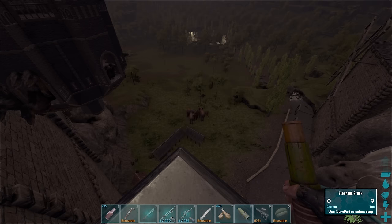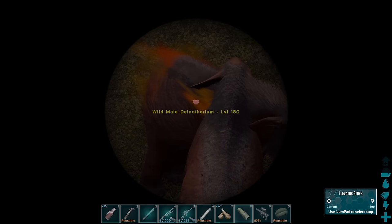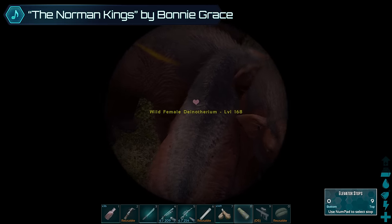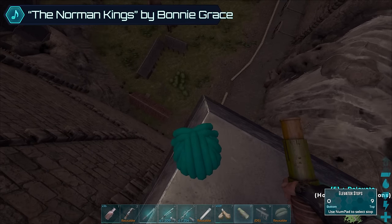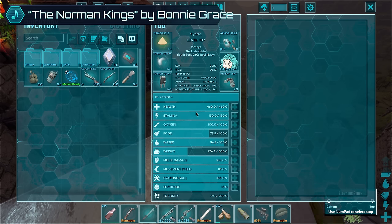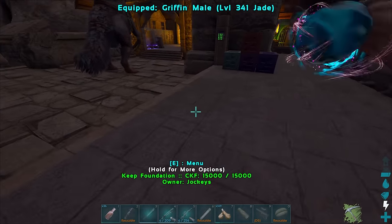I want to tame that 180 for sure. I might not be able to tame the 168 — you have to separate them, you can't have them together. Maybe we'll just ditch that one. But the thing is we've got a turret down there that will kill them, so I need to get them away from the base.